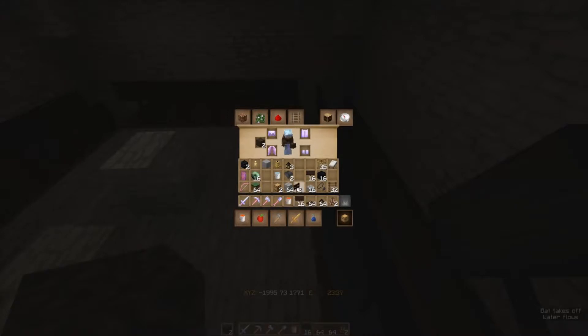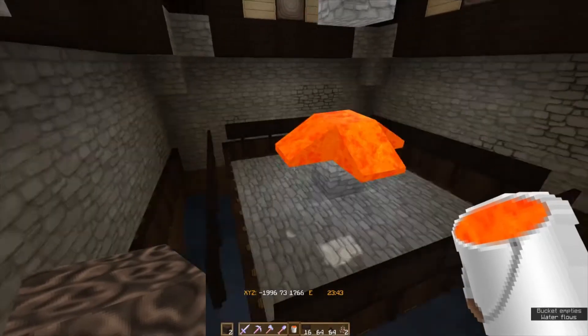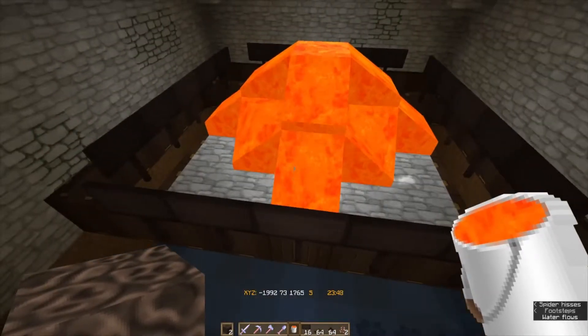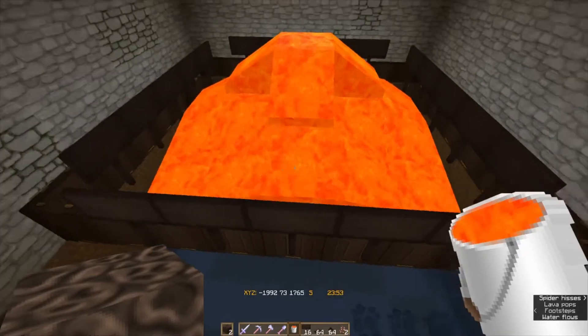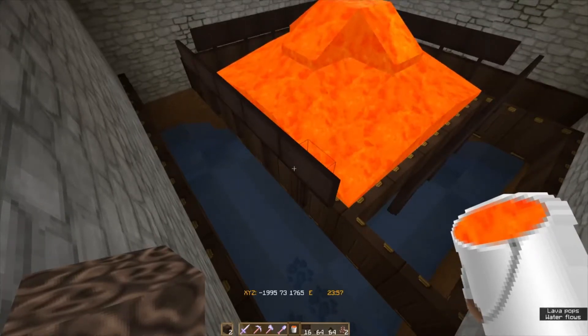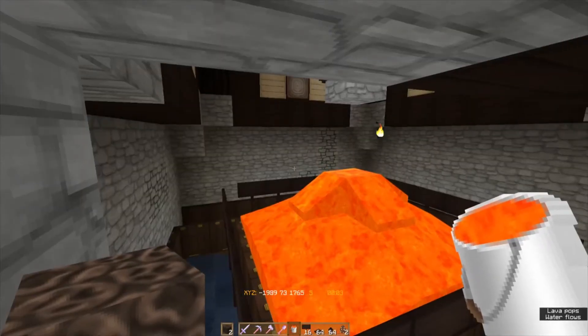Now we can place a single lava on top of that block and it should spread out in the middle. I'm hoping that it's not gonna burn down the trapdoors.